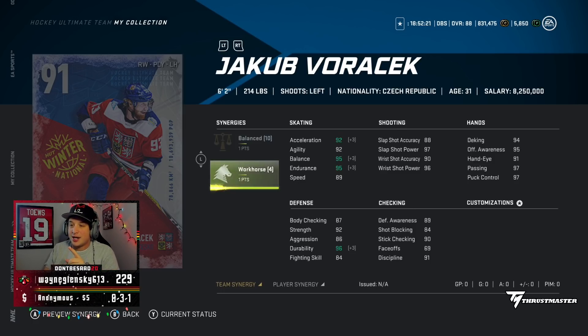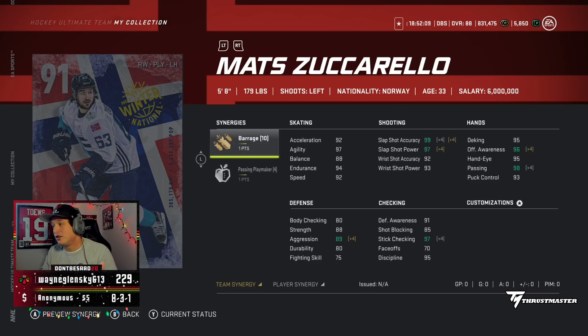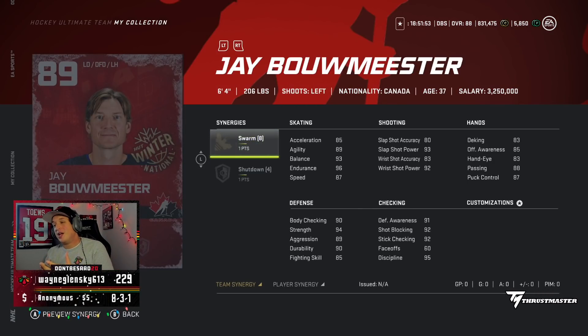His shot's not very good, his hands are obviously pretty good — he's a bigger card. I don't know how I feel about the Voracek yet. Then we have the 91 Matt Zuccarello — obviously super small, 5'8" 179, not great synergies at all. Decent card though, and I'm interested to see how he plays. It just sucks that his synergies don't do anything for me.